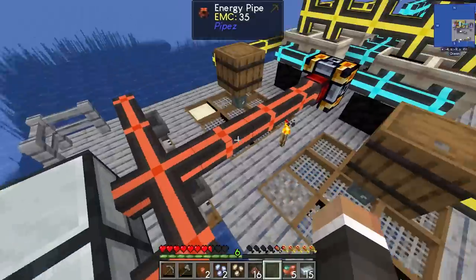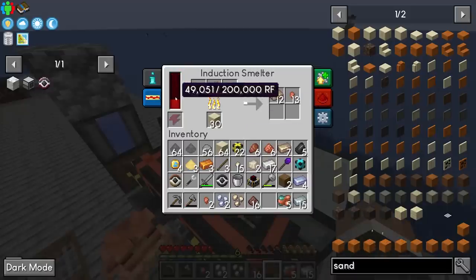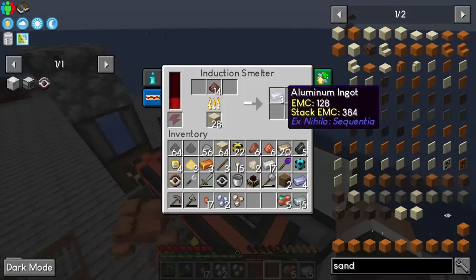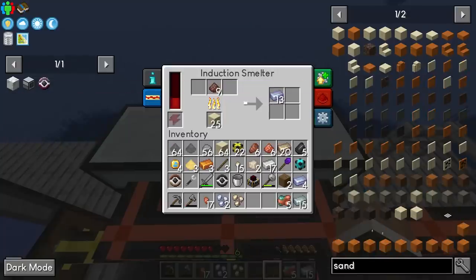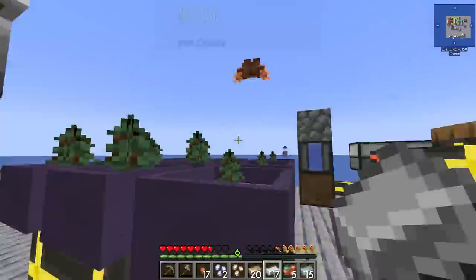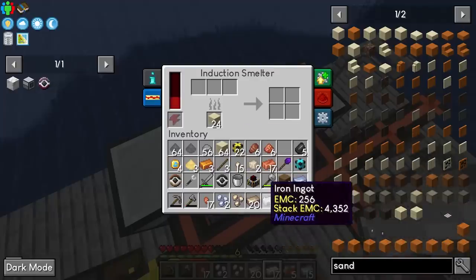We can temporarily take the integral components from the compression dynamo and place them into the induction smelter — this massively increases redstone usage but makes smelting much faster. With aluminum dust in, it smelts into aluminum ingots much quicker, and we're getting close to doubling our aluminum. Once all aluminum is smelted, we take nickel and iron in the induction smelter to make invar, then combine copper and nickel to make constantan, then combine invar and constantan to make the invar-constantan alloy.